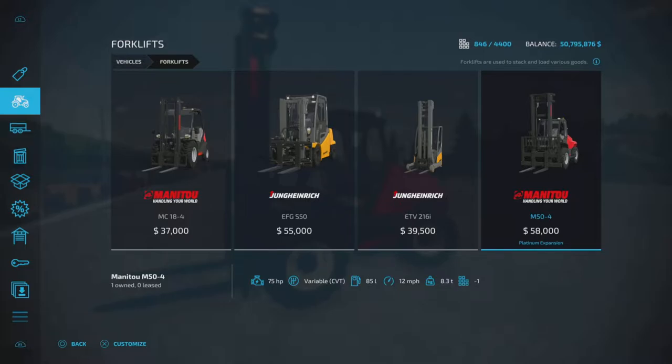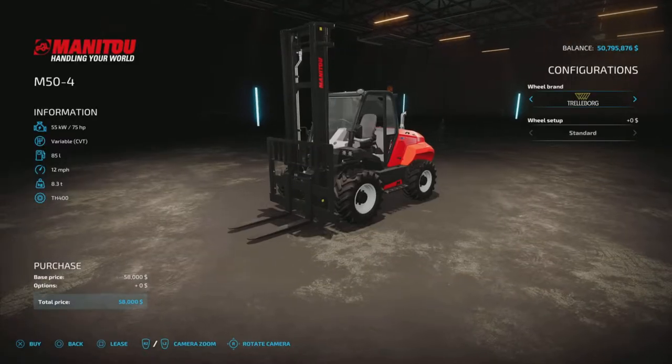It is 75 horsepower, $58,000 to purchase, CVT transmission, 85 liters of fuel, 12 mile per hour top speed, and 8.3 tons. So it's almost as big as the electric one — actually a little bit heavier than the electric one.